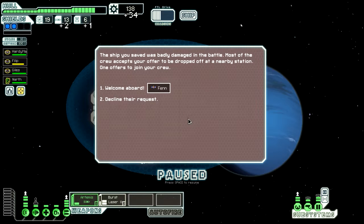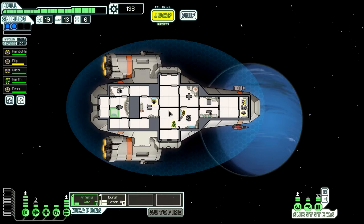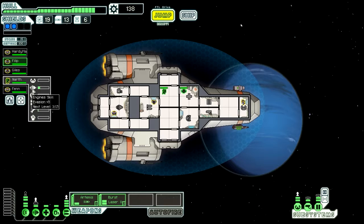We're gonna contact the civilian ship. One of their crew members is apparently going to be dropped off, but one of their crew is off to join us. Welcome aboard, Finn! We got a new crew member. Finn, you're gonna replace Narth on station. Narth, you're gonna be the guy who goes and kills anyone who gets on board this ship - that's basically gonna be Narth's job from here on out. He got some experience working on the engines, but not that much.